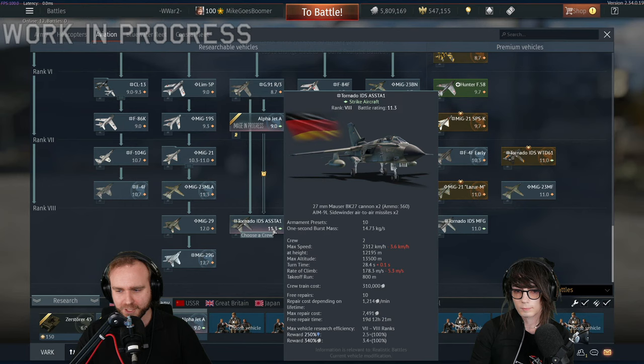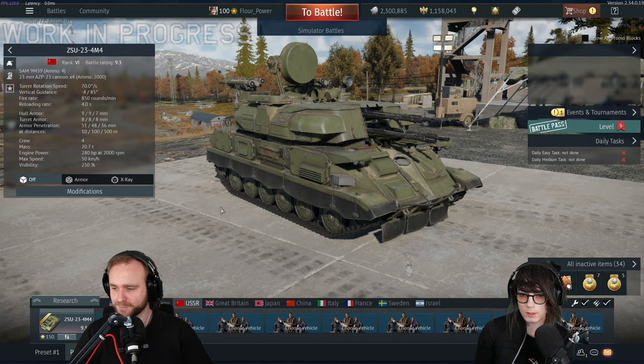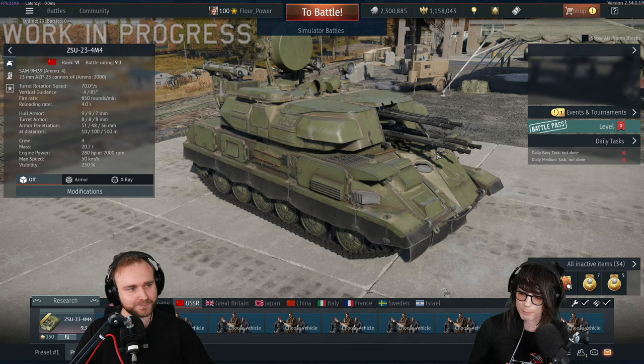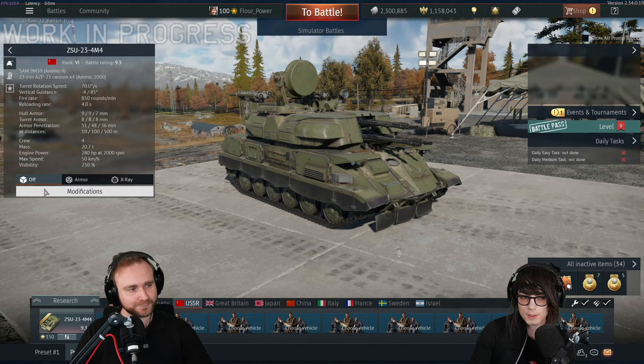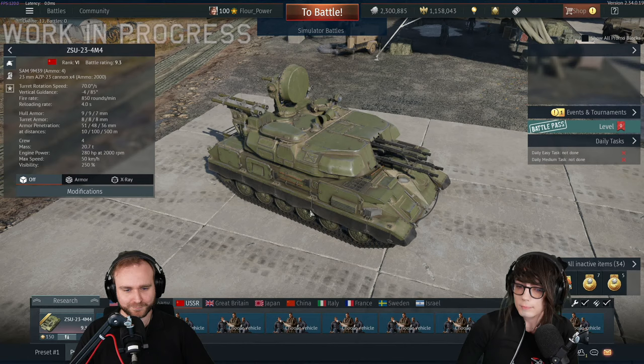Germany is not the only country getting the Alpha Jet - there's another one coming shortly. But first, let's check out what the USSR has on offer. I can show you the M4 Shilka upgrade. This is a later version - functionally the main cannon armament is exactly the same, but it has four Igla missiles at the back. You can't reload them currently. It's a nice gap to bridge between the first Shilka and the Strela, with a nice lineup at 9.3. I like anti-air vehicles to have a bit of both.